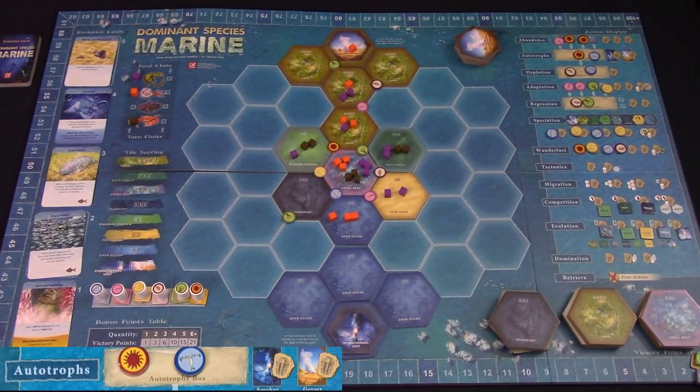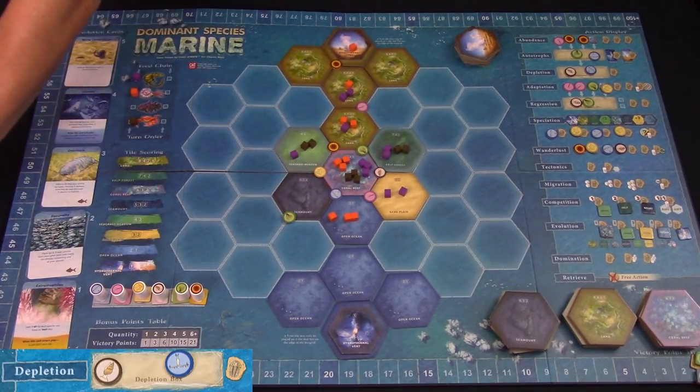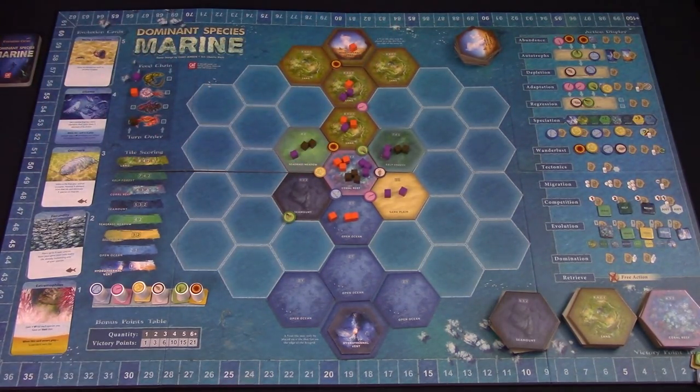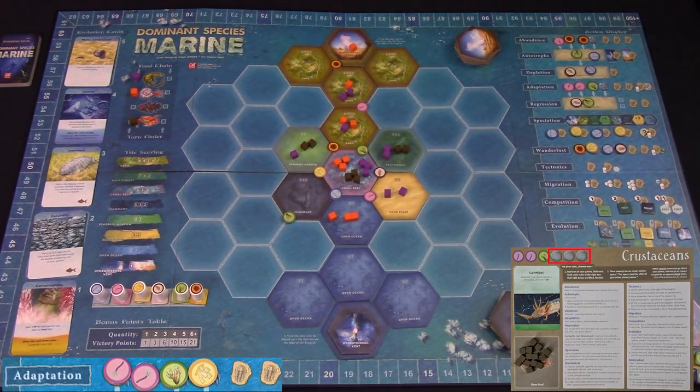The Abundance action allows you to take a food element from the display and add it to an empty corner of a hex. Autotrophs means you can either replace an element around a hydrothermal vent or remove a matching element from it — the vent must match the action you took, either the smoker vent (underwater) or geysers (on land). Depletion allows you to remove a food element from anywhere on the earth as long as it matches a food element in this action space. Adaptation allows you to take a food element and add it to one of the three empty spaces on your species board; no animal can have more than six food elements.